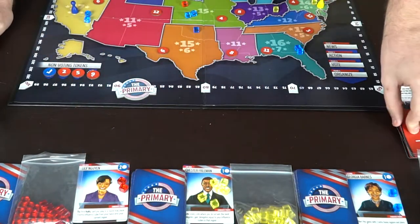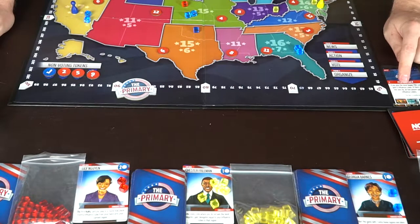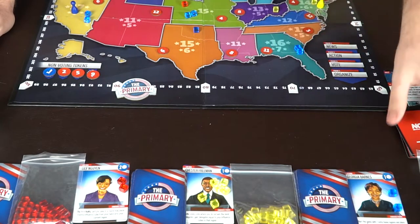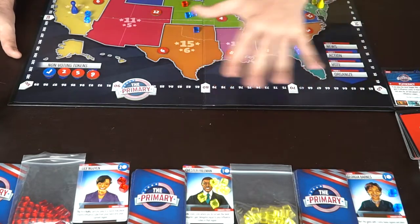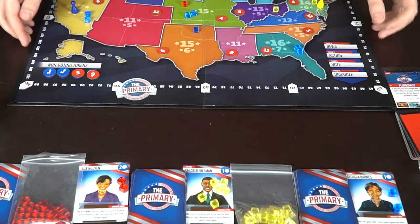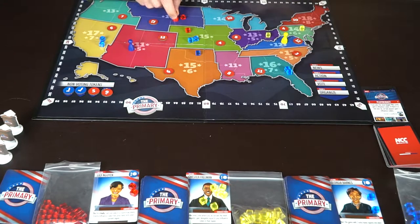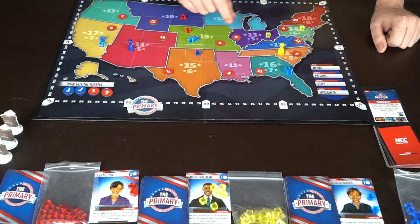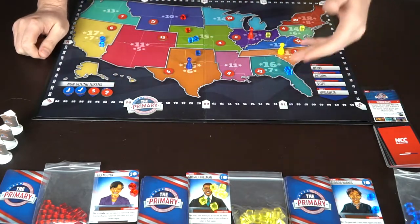That concludes round one. The next round begins: draw another news card. This one says 'The player who played the most feedback cards gains six influence cubes; if there's a non-zero tie, all players gain three.' So you always get something if you play all four down — at least three influence. We'll say round two is handled, and skip ahead to round three to demonstrate the voting phase, with players having moved to new positions on the board.